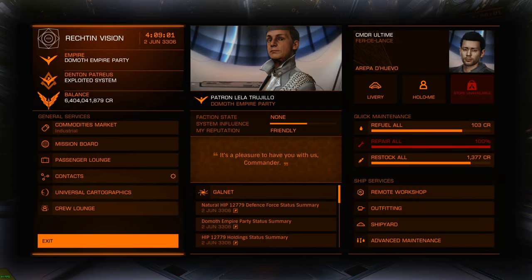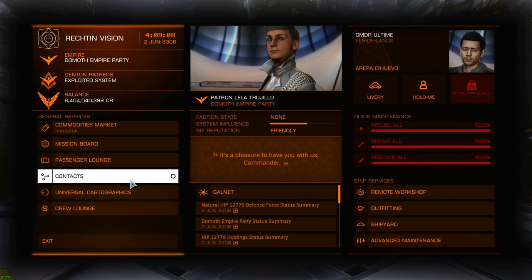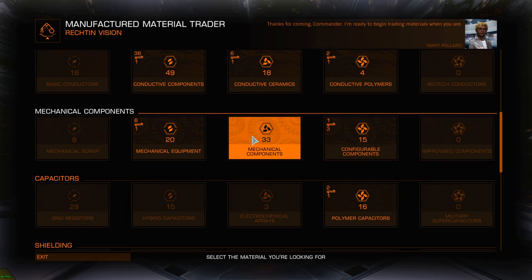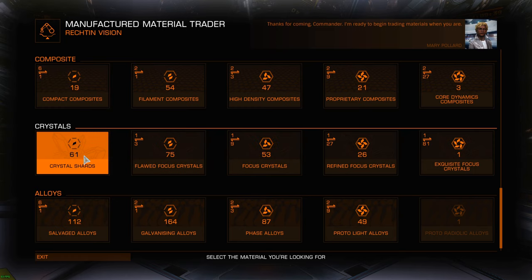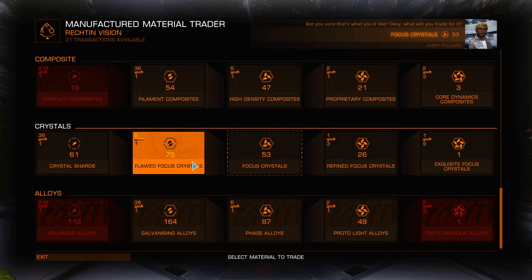All right, I'm back and now docked at the station. Contact — and we've got the material trader right there. So here you may need the focus crystal — there they are in the middle. If you didn't get enough of them, or you're having trouble in combat, or you think you have enough of other materials, you can just trade. I have crystal shards, flawed crystal — I'm clicking on focus crystal, that's what I need. Now we can see what we can trade for. If I click flawed crystal, I need to give quite a lot, but still it's pretty good — you're getting focus crystal.